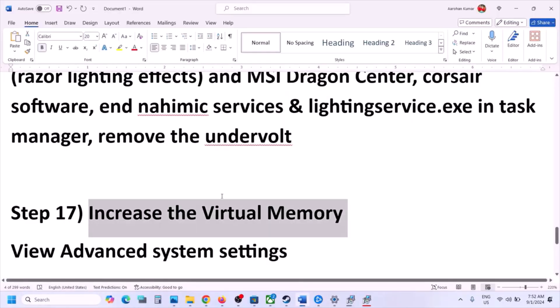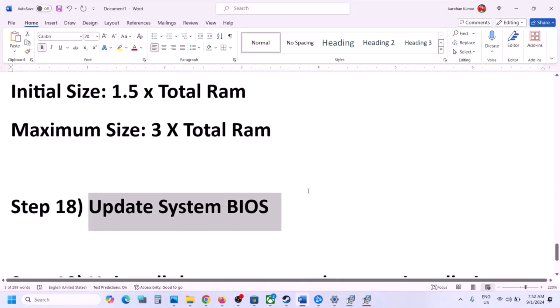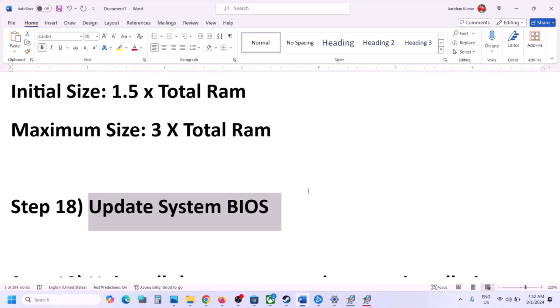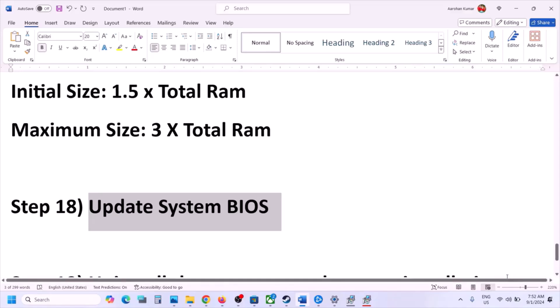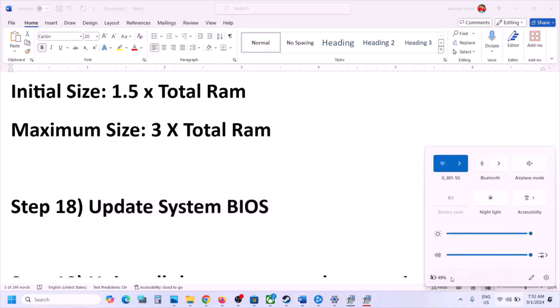The next step is to update the system BIOS. Go to your system manufacturer's website — for example, Dell or Lenovo — select your model number, find the BIOS update, and install it. For laptops, make sure the battery is above 10% and the AC adapter is connected before updating. During the BIOS update your system will restart — do not unplug the power cable. After the BIOS update, log in and launch the game.